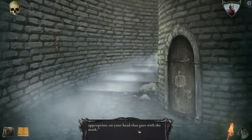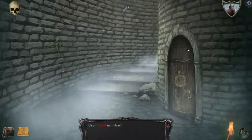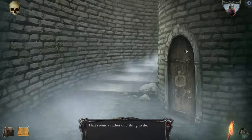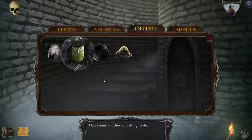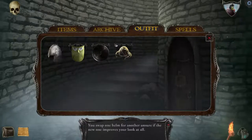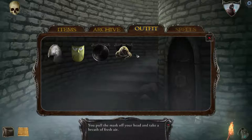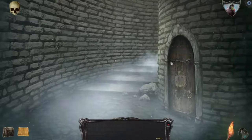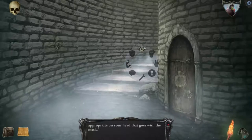What? 'At least put something appropriate on your head that goes with the mask.' Use thyself on the door — seems like a rather odd thing to do. Unequip mask. Can I equip this? You swap one helm for another. I wish — can I see my equipment? I can see the mask is on there. So let's go ahead and equip the mask again and give a nice little knock. 'Put something appropriate on your head that goes with the mask.' Well, I'll just sally forth.